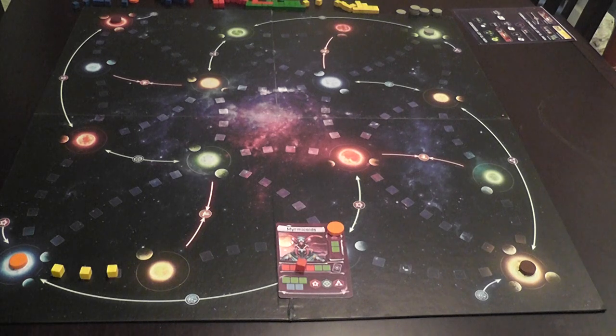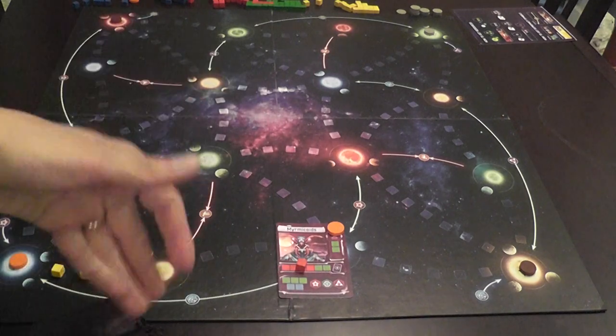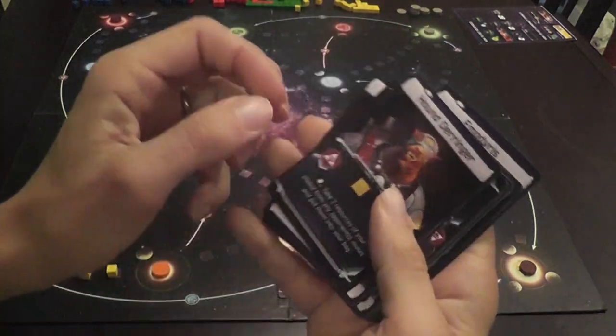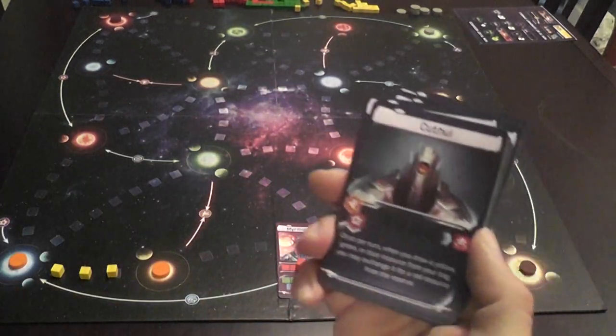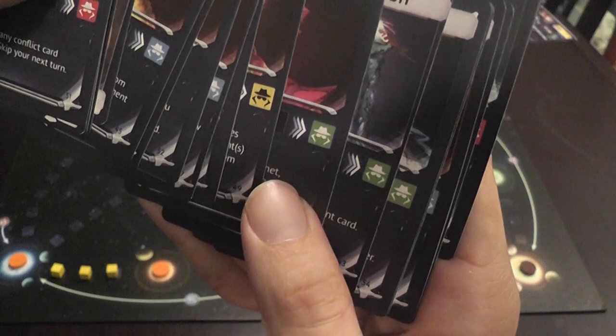When you go to a new system and place a new base there, you draw a leader card. Leaders have tracks you fill with cubes to gain advantages. If you fill the entire track, the advantage is typically to steal a cube of the corresponding color — yellow, blue, green, or red — from an opponent.